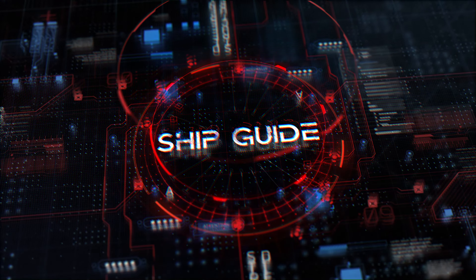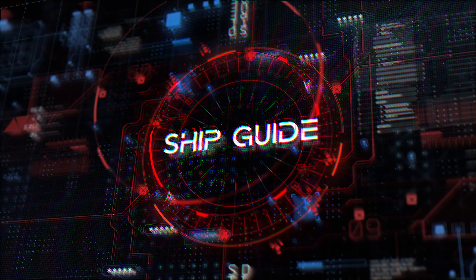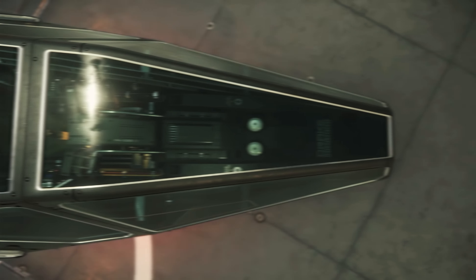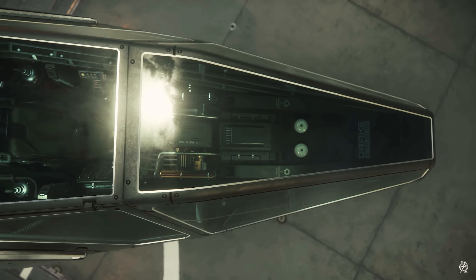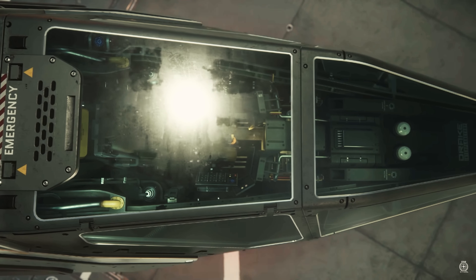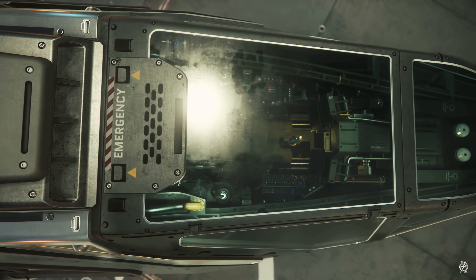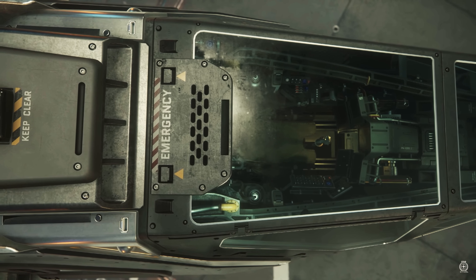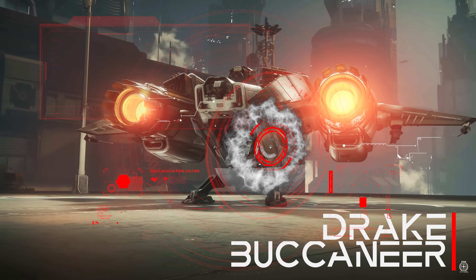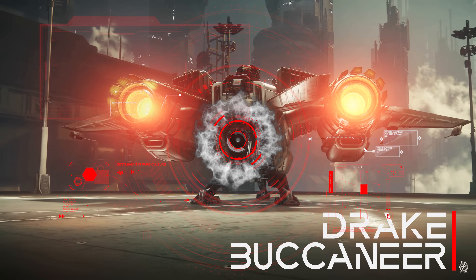Welcome to Star Citizen, Alpha 3.12.1, and a ship guide. With this very special light fighter, which is limited to the bare essentials we need for combat in the verse, amenities and aesthetics are secondary here. Because it's all about the Drake Interplanetary Buccaneer.